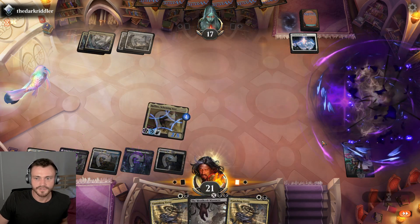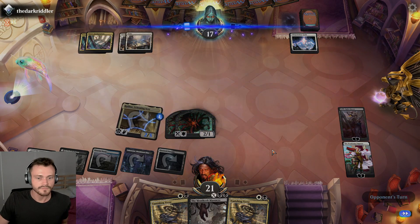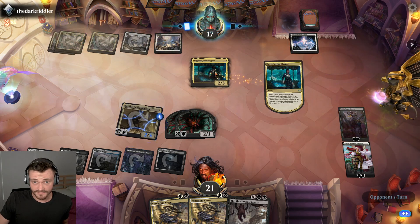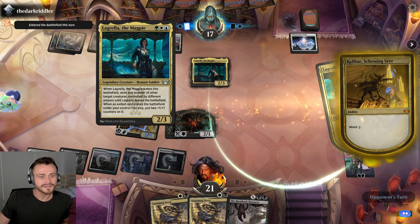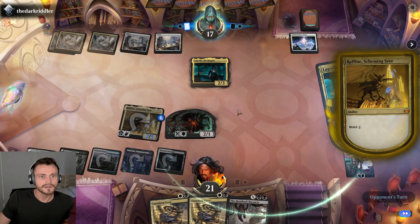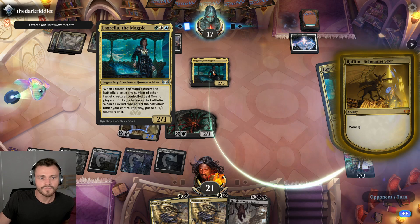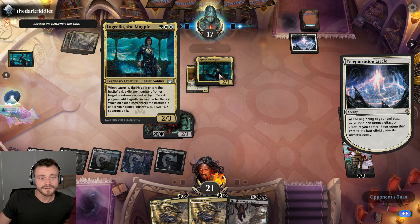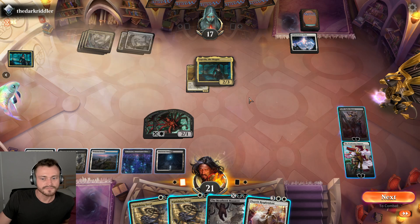Drop Lolth — feeling good at this point, board very strong, tons of removal in hand. Tap land — oh god, I have not seen this card: three-mana 2/3, target creatures controlled by different players until it leaves the battlefield. When exile card enters the battlefield under your control this way... Did they forget about War One? It exiles any number of other target creatures controlled by different players. I don't really know what just happened there.